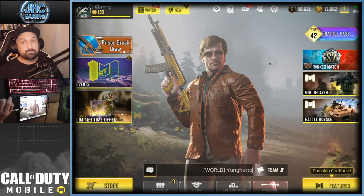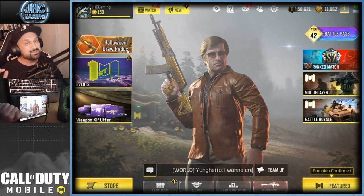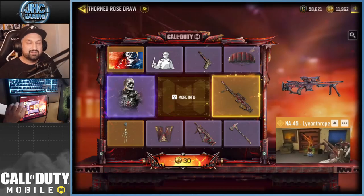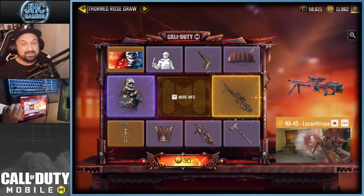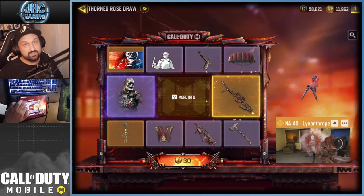This video is sponsored by Call of Duty Mobile. If you guys want to know more about the game, check out the link in the description — the game is free to download. Now let's start with the new lucky draw. We're gonna spin and get everything in this draw, including the new sniper, the NA45 legendary.